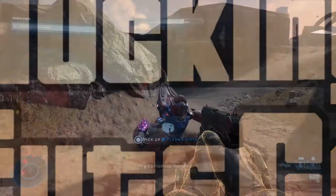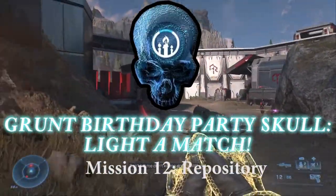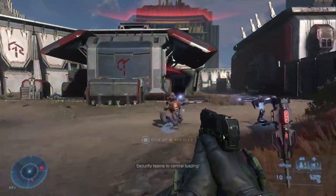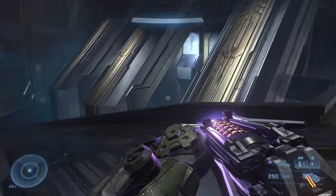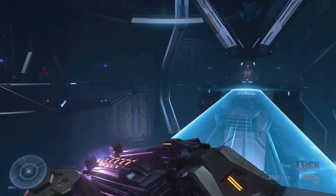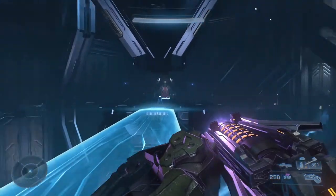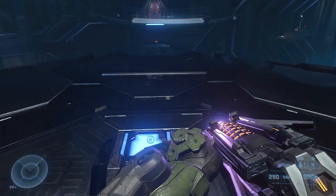Next up is my second favorite skull of all time, the Grunt Birthday Party Skull, which causes Grunts' heads to explode in a flurry of confetti to the tune of kids yelling out with joy. This is easily the most involved skull in Halo Infinite, but all things considered pretty straightforward. Eventually you'll get to a room with a light bridge connecting to a platform in the center, three locked doors on each wall of the room. If you don't immediately recognize the room when you get in, it's probably because your version looks and sounds a little bit more chaotic.